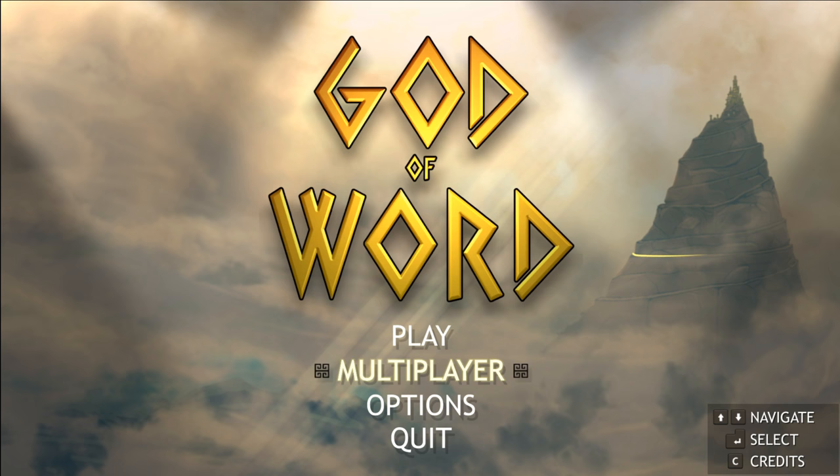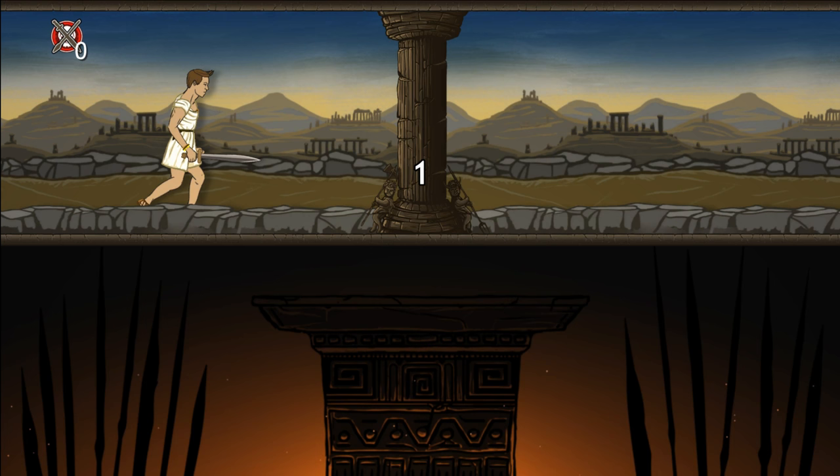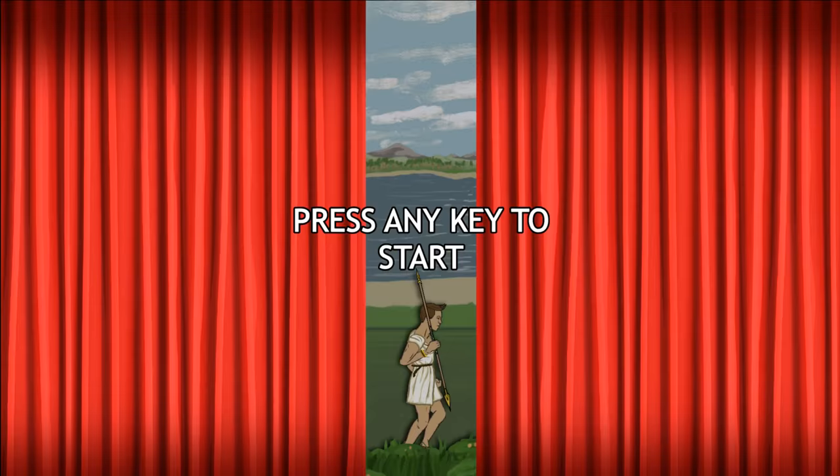There's also multiplayer, so you can face off against other people, as well as you can go to different modes. So this is the combat marathon - fight endless enemies in word mode. Basically this is exactly the same thing except it's endless. You can go as long as you want just doing damage after damage to each of these things. But the other different game mode is this: typing marathon.